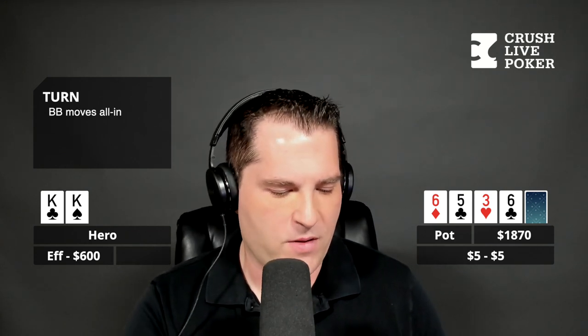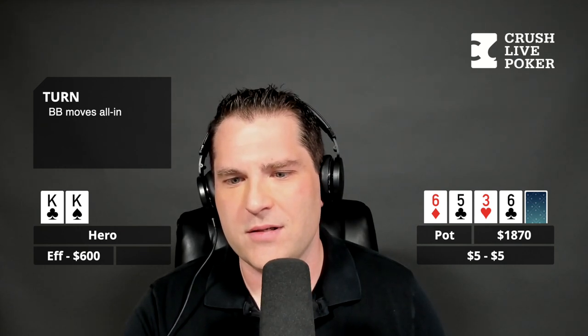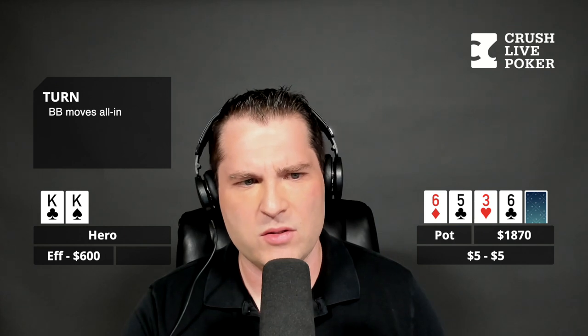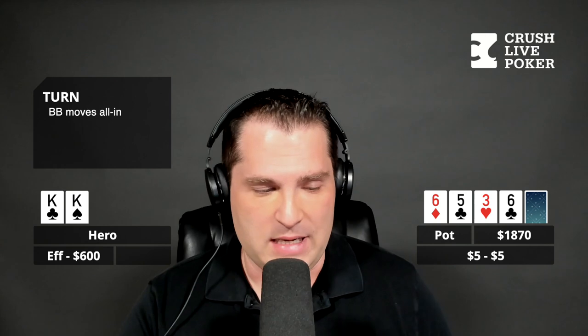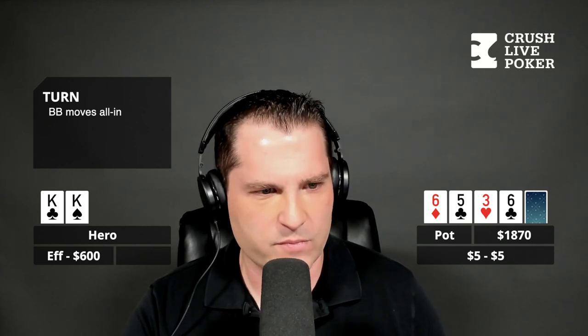The big blind goes all-in for his remaining $600. I mean, you have to call now, right? Weren't you prepared to stack off on the flop? I'm not sure I thought it all the way through. I knew that if an ace comes I'm folding. I was happy to take it to showdown. With Queens or Jacks I thought he would take it to showdown as well — he can't really be bluffing because he has to beat the cutoff for the side pot. So there are three-way dynamics going on. I tank folded.